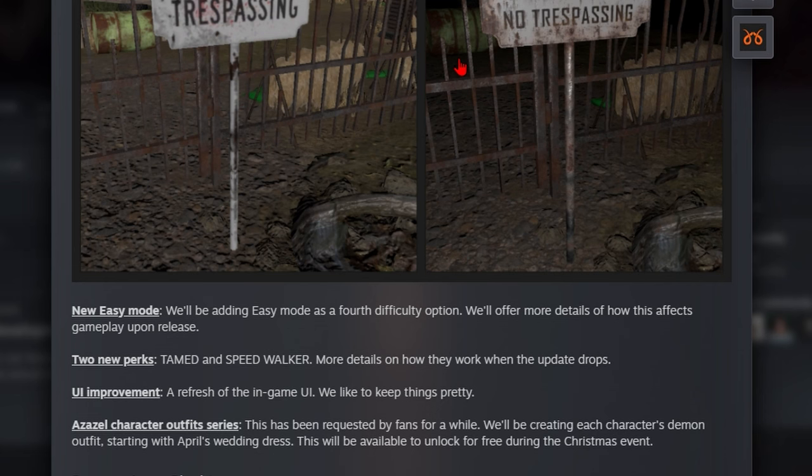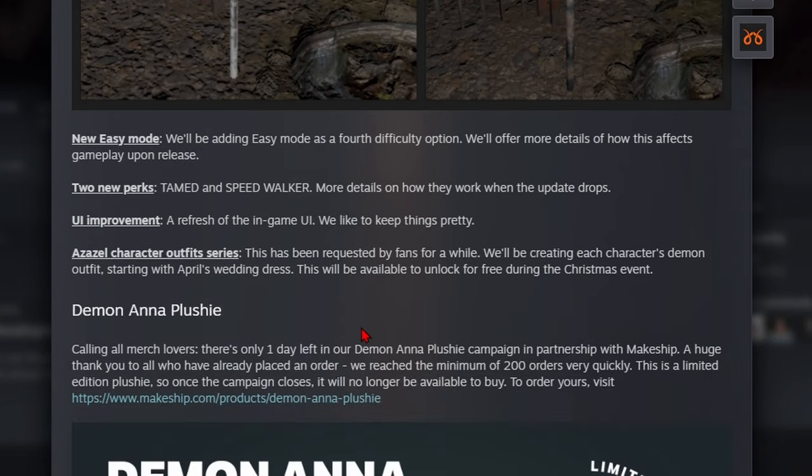Moving on, we have a new easy mode. They'll be adding easy mode as the fourth difficulty option, with more details on how it affects gameplay upon release. I'm going to assume the Azazel will most likely be slower, and the UV will start at full charge — which is purple — plus what you normally get in normal mode, which is orange. So whenever you use a battery, it would go to a full orange UV, giving basically two full uses before needing another battery. But again, that's just my assumption.